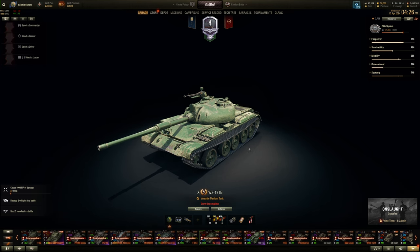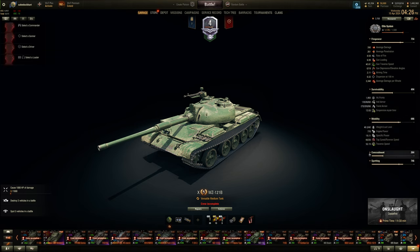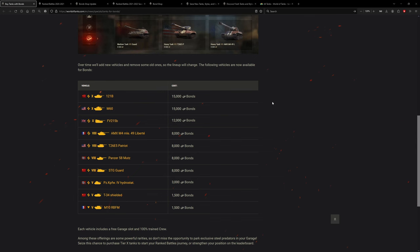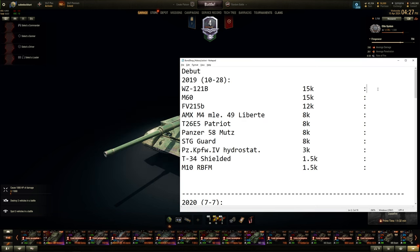The WZ-121B has an accurate L7 gun on a Chinese platform — essentially a Russian tank chassis. The worst thing about this vehicle is the gun depression, and that's mostly it. Decent mobility, armor is all right, concealment is fine, view range is also fine. Nothing too bad, but 15,000 bonds for this thing — it's the same with the M60, you could get it from Clan Wars cheaper. But if you don't play Clan Wars, I'd say it's a maybe 5 out of 10.